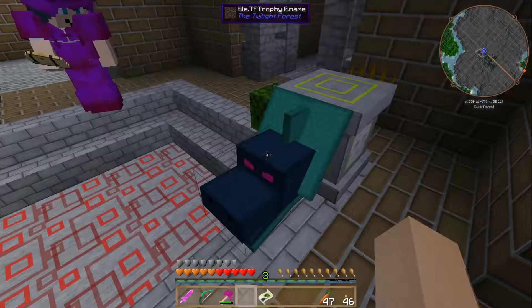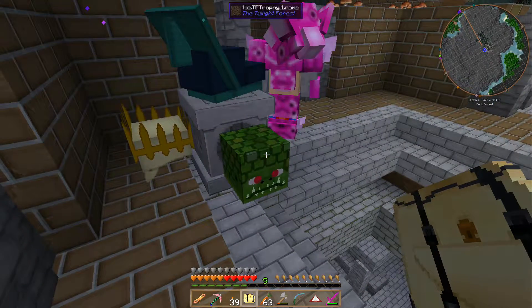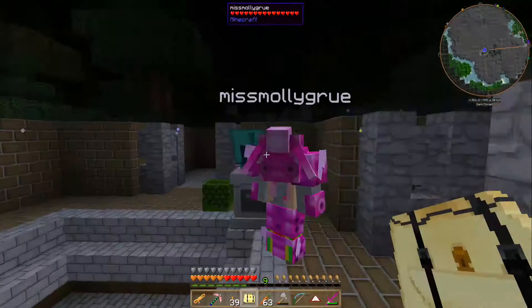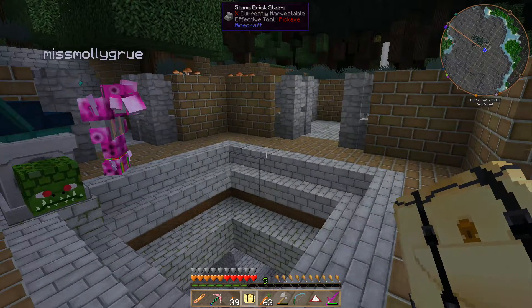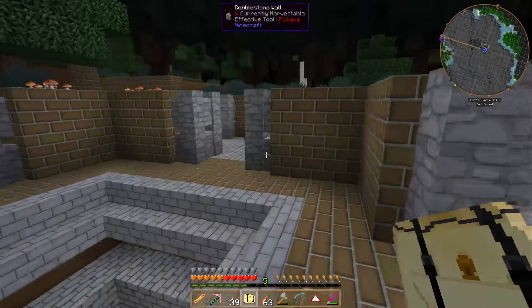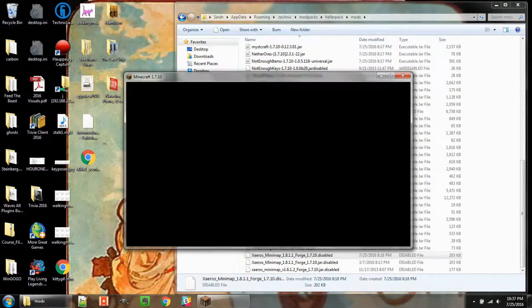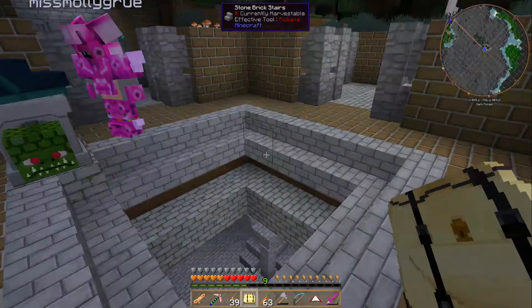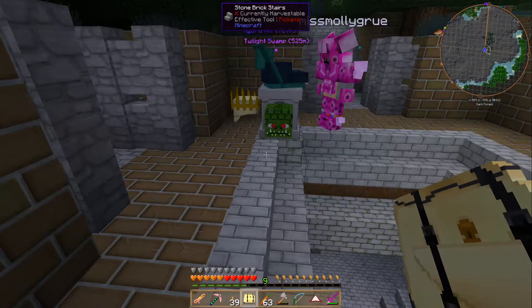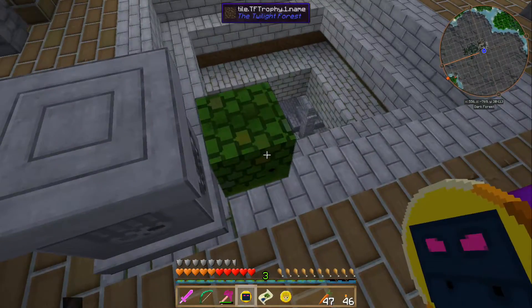Trying placing the trophy on top of the pedestal. One player's screen goes completely white. The structure opens successfully. Troubleshooting the white screen: opening inventory shows light gray, Escape does the same. Hitting F11 to toggle windowed mode fixes it. Trophies are picked back up since the structure remains open.